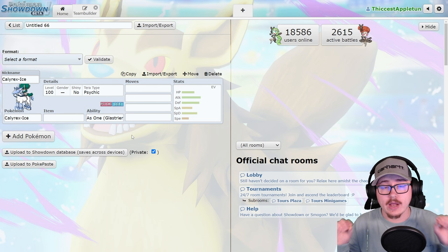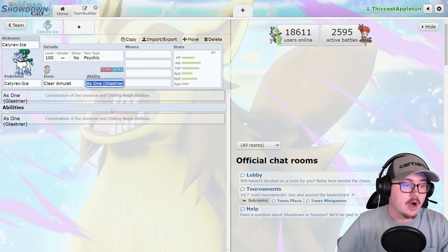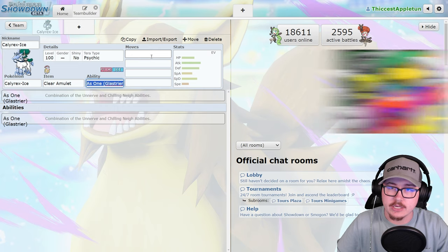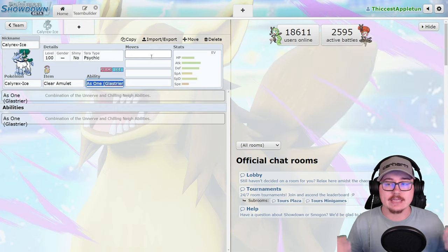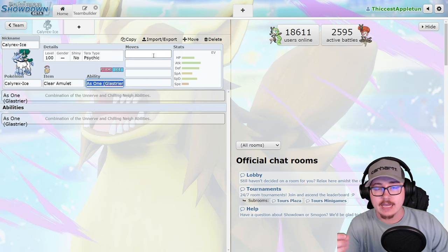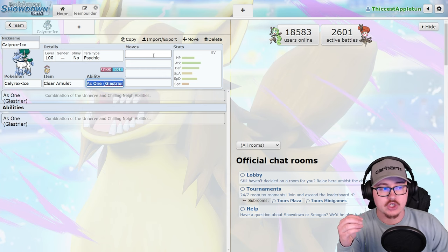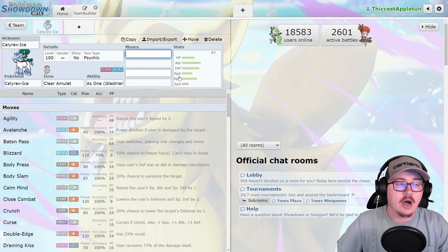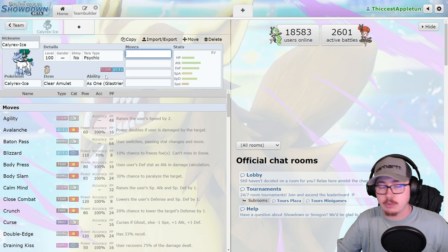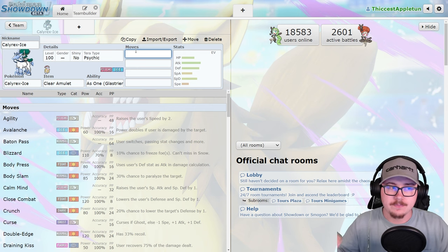Calyrex Ice Rider is absolutely crazy — I think this Pokémon is so freaking good. Clear Amulet is a perfect example here: it mitigates the Incineroar Intimidate threat, allowing Calyrex Ice Rider to avoid Intimidates and start knocking things out while stacking Chilly Reception boosts. That's massive. Incineroar has to waste a turn using Knock Off to remove the Clear Amulet if they want to go for more Intimidates or Parting Shots.